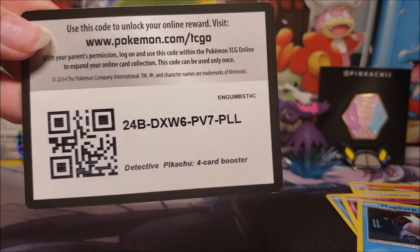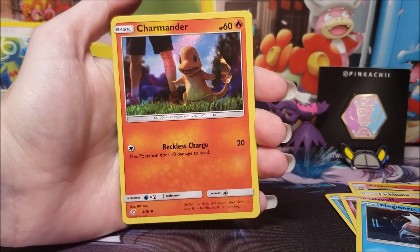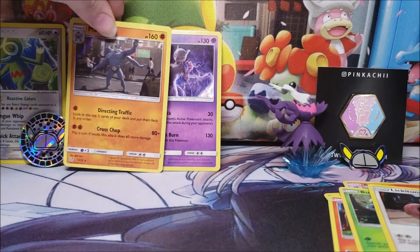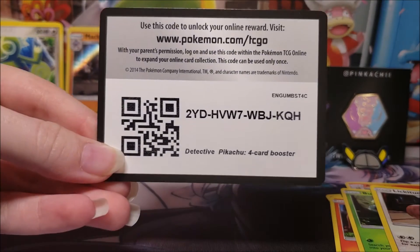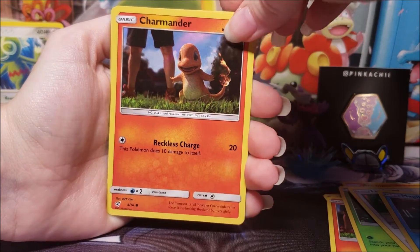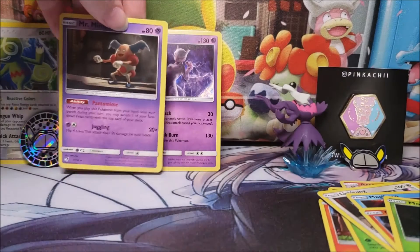Maybe it's just because he has a whole box to himself that they make it more difficult to pull him. Starting off on a high note — Charmander again, licked tongue, and my Charm. My boy is directing traffic, just trying to keep you safe. Another high note with Magikarp, Schwartz McGee, Morlul, and Mr. Mime. We've got two of the Mimes now.